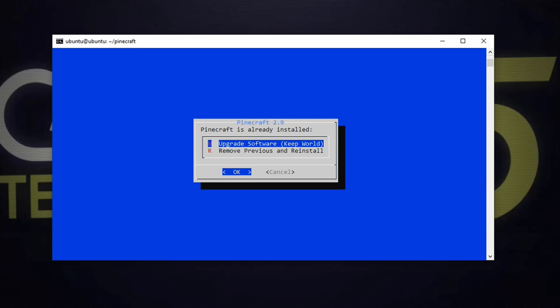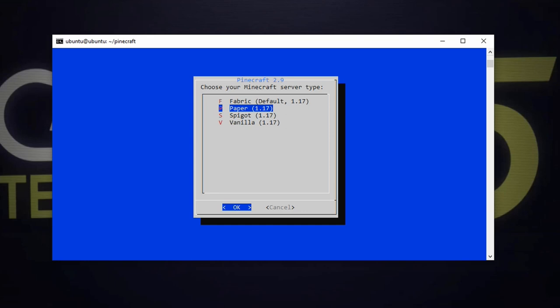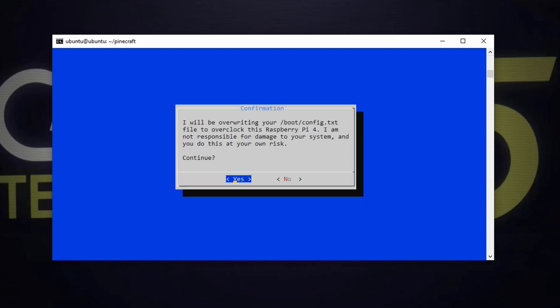I'm going to choose upgrade because I want to keep my world. What do we want: Fabric, Paper, Spigot, or Vanilla? I'm going to go with Paper because I had previously used Paper. I could change to Fabric, but then I might have some compatibility issues with my mods. So I'll install Paper. I'm going to choose Survival because that's the game mode I was using previously. Do I accept the EULA? Yes, I do. Automatically load the server on boot? Yes, please. It's overclocking my Raspberry Pi 4 and it's giving me Paper 1.17 — that's what's going to be installed. Hit OK. It's warning me it's going to overwrite my config.txt, so I say yes.